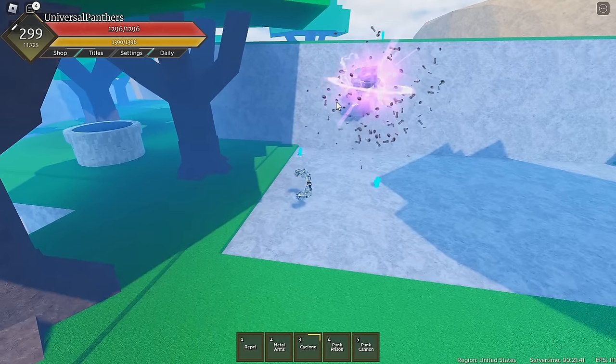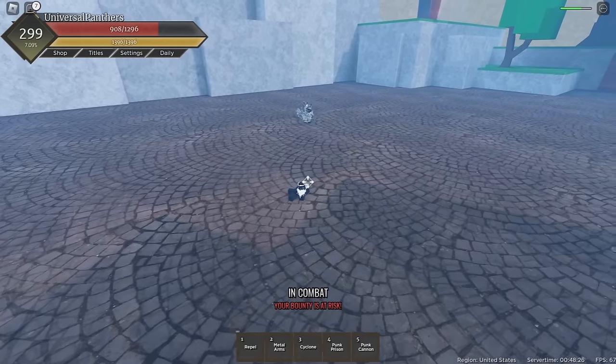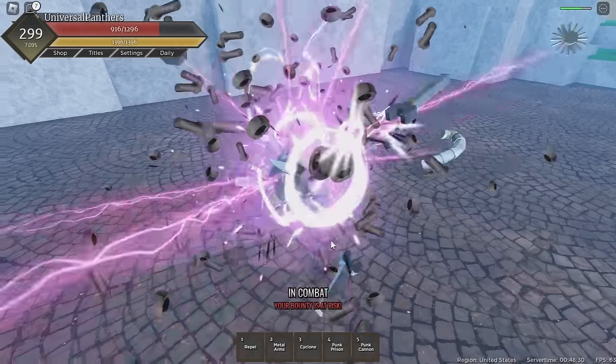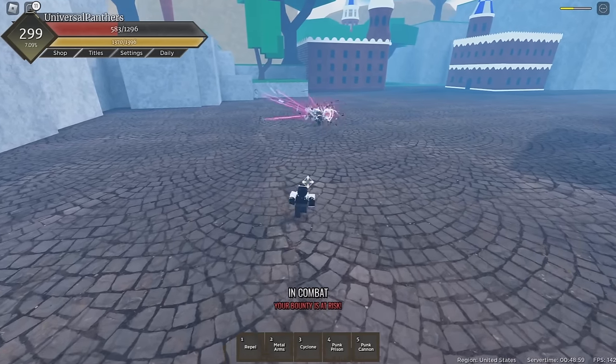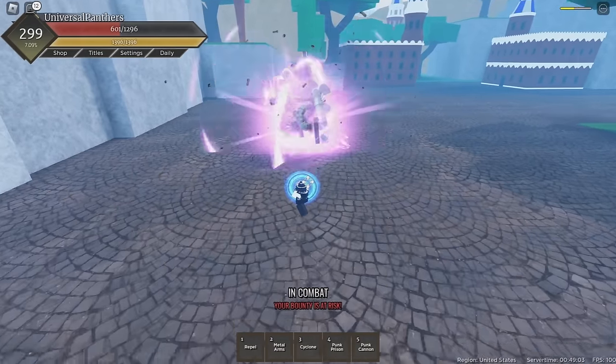Next, we have the Punk Prison variant, which is literally the exact same — you just get more damage. It might pull in from a slightly further range, but I'm not sure it does. At max level, this skill now does around 160 damage with Metal Arms. Here's a quick example of how to avoid the prison: you simply dash out of the way the second you see it, and then you block right after so you don't get pulled in.